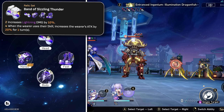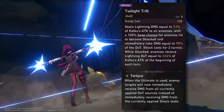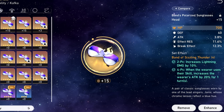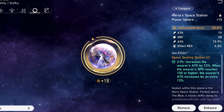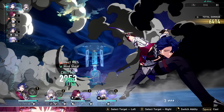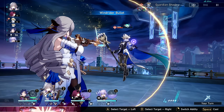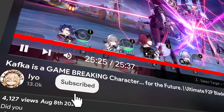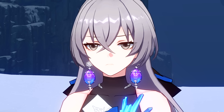That's it — class is over. I've taught you everything you need to know about Kafka from beginner to slightly advanced. She's an amazing character comparable to the current top DPS characters, Blade and Seele. Kafka is a high-investment character — all lightning characters feel like high investment — but the difference is it feels appropriately rewarding for how much you dump into her. If you enjoyed this video, please like, share, comment, and subscribe.